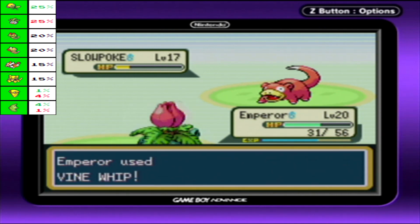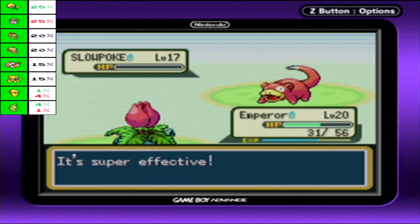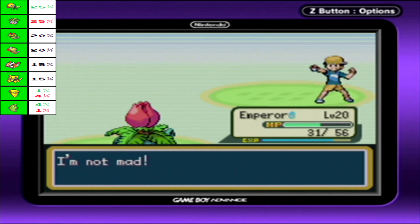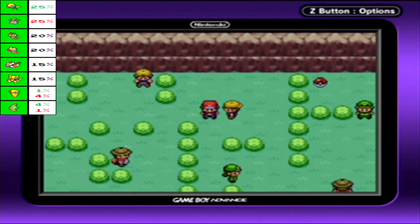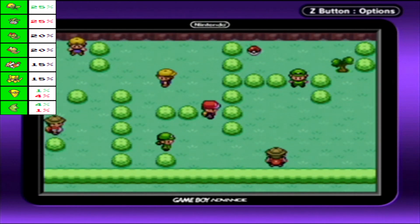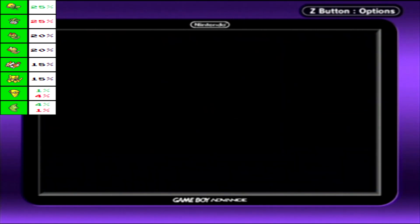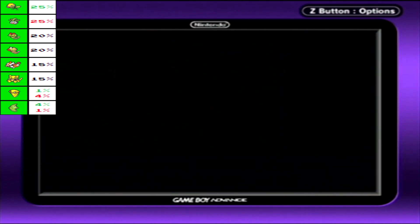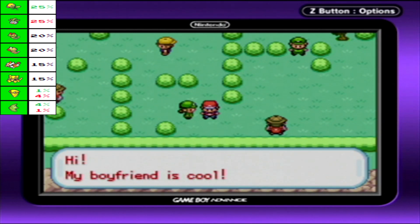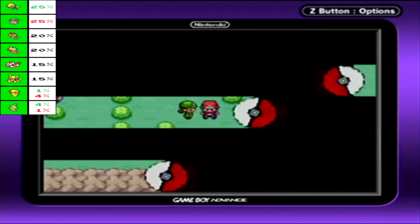One more Vine Whip should finish you. There we go. Get out of here. Usually the people who are mad say that they're not mad. Am I supposed to get Cut somewhere? Or did I get that later? I'm trying to think. I haven't properly done a true playthrough of FireRed LeafGreen in quite a while. Like, even in my last playthrough — that was about a year ago. Jeez.